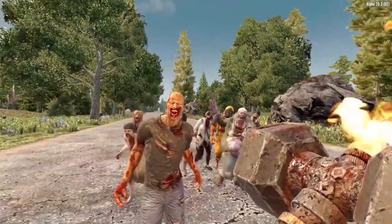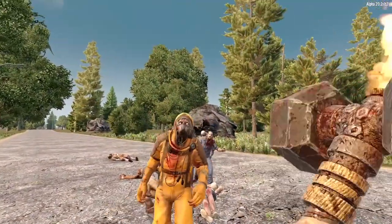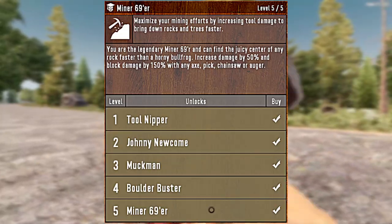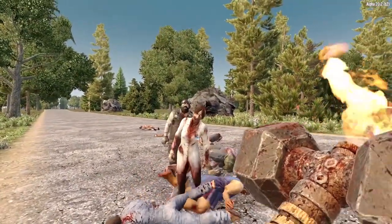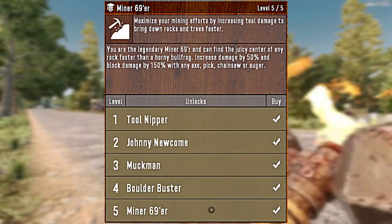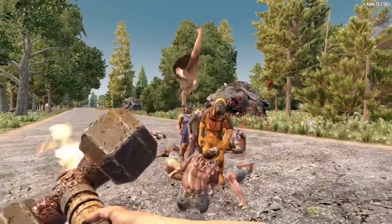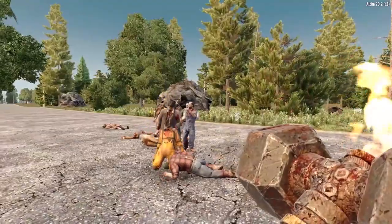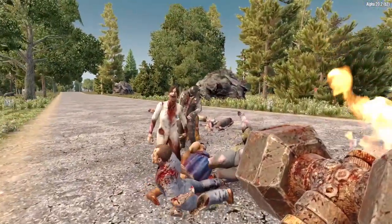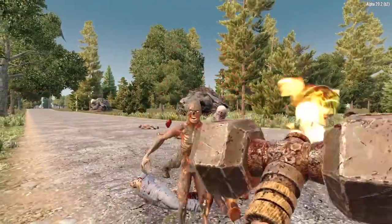So what have we learned today? I think it is safe to say that Miner 69er is much more effective at increasing your resource gathering ability. Not only can you gather more resources, you also get the added benefit of better tools, which widens the gathering gap even more. So if you have to make a choice between Miner 69er and Motherlode, Miner 69er is hands down the way to go. But now I'd like to hear what you all think — were you surprised by the results of today's experiments? Let me know in the comments below. And if you found this video helpful and would like to check out more 7 Days to Die Alpha 20 Perk and Attribute videos, check out the special playlist in the top right corner. This is Savin saying thank you, and I'll catch you in the next one.